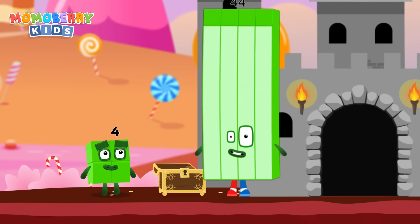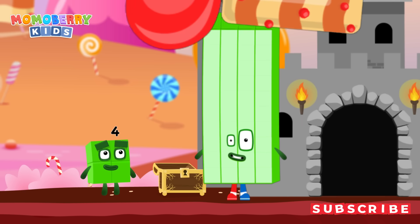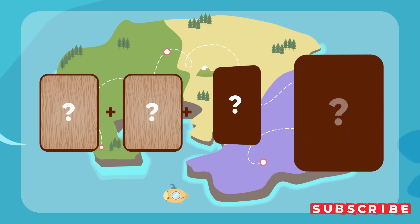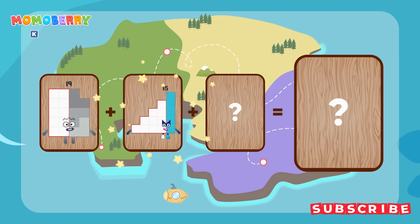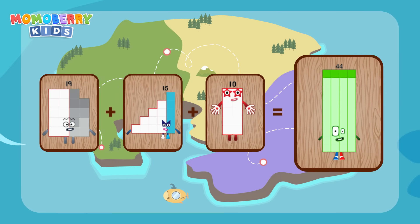Forty-four. Try another adventure next. Nineteen plus fifteen, yes, ten equals forty-four. You've saved all of number! Thank you for the adventure. See you on the adventure next. Find a figure number.